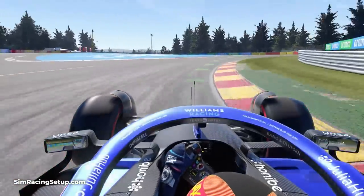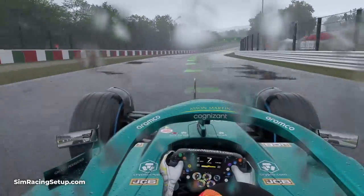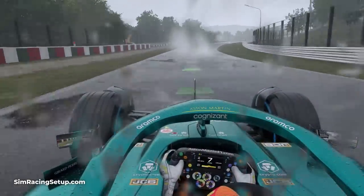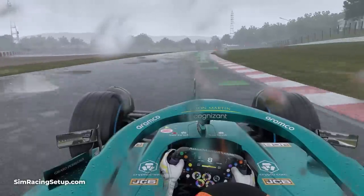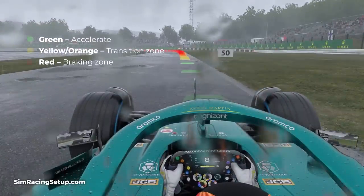In F1 22 the racing line is designed to help you learn where to position your car on each track, as well as helping you know when to brake and accelerate. It appears on the track as a bright green, orange and red line. The green segments tell you when to accelerate, the red segments tell you when to brake, and if it's orange you're in a transition zone between braking, accelerating and coasting.